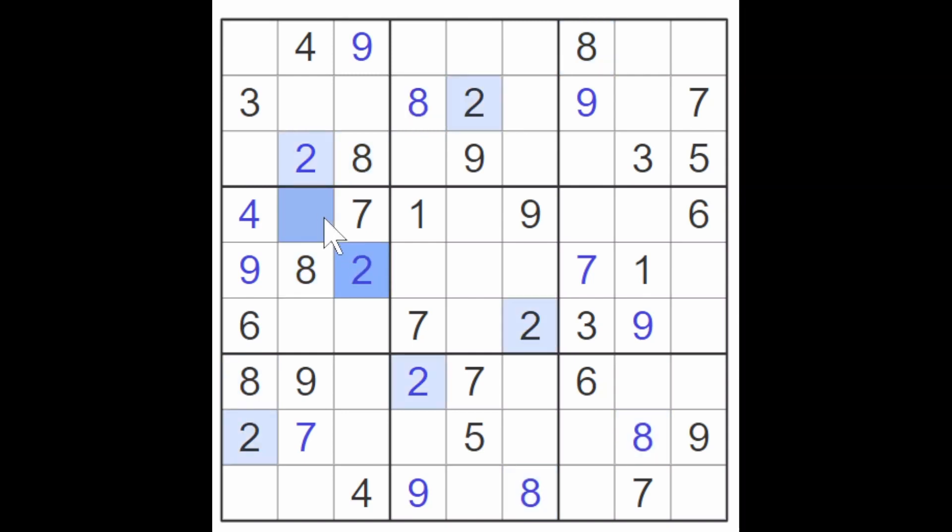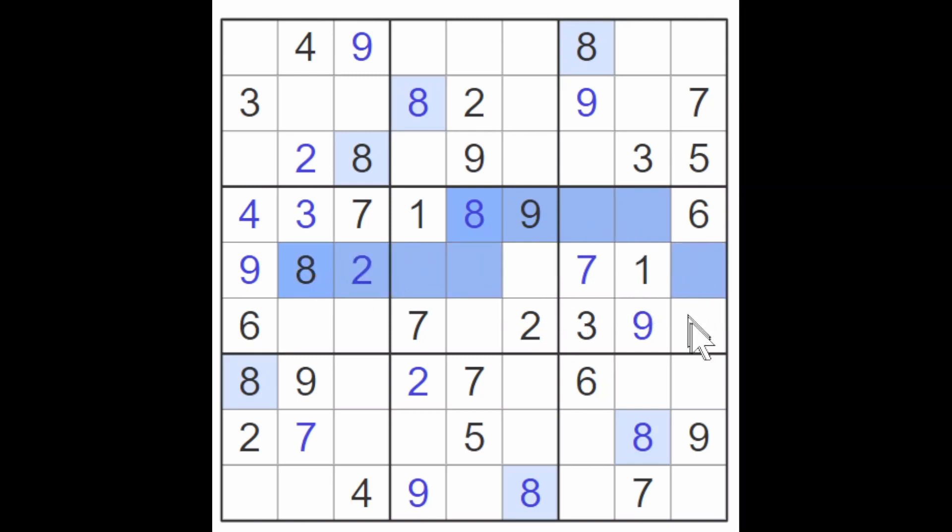By the way, we did have a two-three pair here, didn't we? We have now taken away this square for a two, which makes this a three. And these are twos and fives — therefore, this must be an eight. We still need one eight for the grid, and we've got this eight blocking across, as well as this. Therefore, this is an eight, and that is the last eight in the grid. We have all the eights and all the nines now.